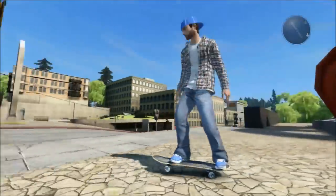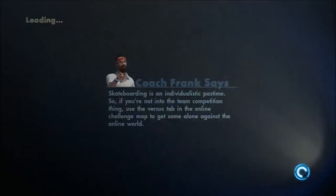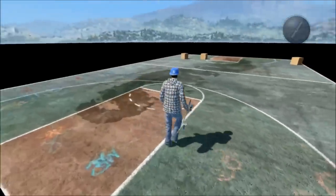Hey guys, it's Blink Chronic 2 and today I have a very strange glitch to show you — how you can get from here at the art gallery all the way over here, which is about a mile away, to a floating basketball court.